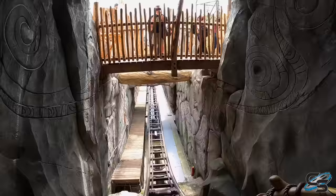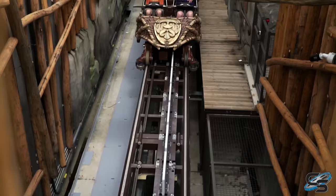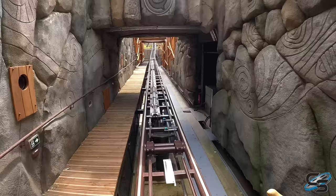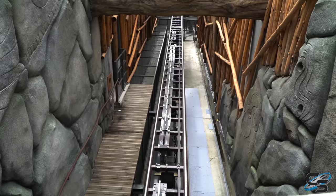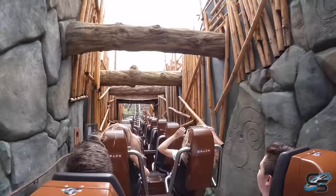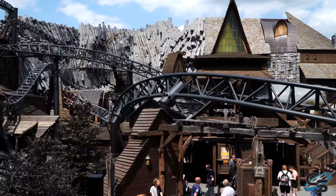As you roll out, there's a little dip out of the station into the first launch — a rolling launch. You accelerate through this trench, and something really clever about the overall design of this land is they hid the launch sections within these tunnels. You can stand over and just watch the train fly under you, and even the trenches are well themed. Everything about that design reminded me of Taron at Phantasialand.